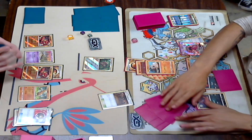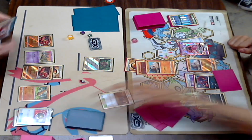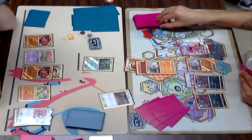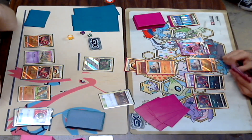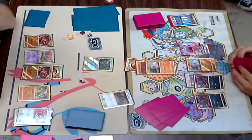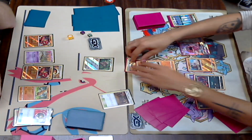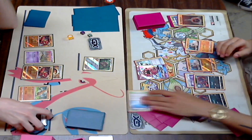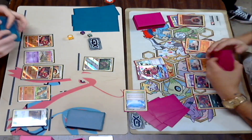Now we're going to see a Baby Buzzwole come down with a Diancy — that will be the Knockout on this Rockruff if he can get the Float Stone as well on Dylan's side. Looks like he missed that Float Stone play that I was just talking about.